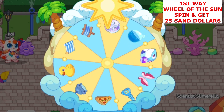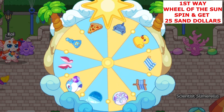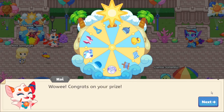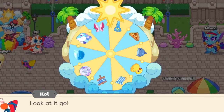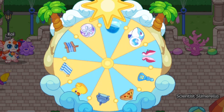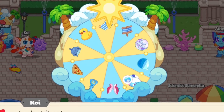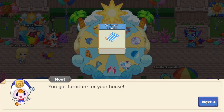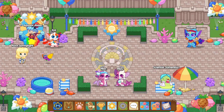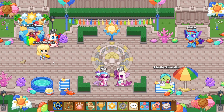25 Sand Dollars is the equivalent of about 30 battles if you round up, so it's not too bad. You have a 1 in 10 chance of getting it — that's a 10% chance. And if you get a double spin, you still have around a 5% chance, so it really doesn't increase your chances much. It really depends on your luck.